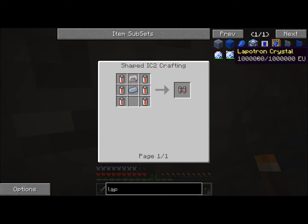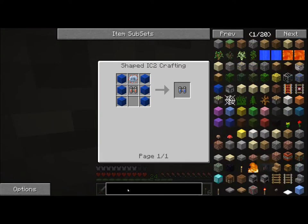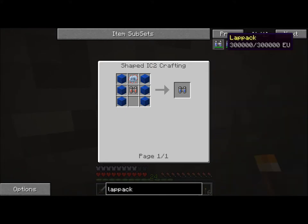Oh, it's a bat pack and a lap pack. Yeah, those were what I had — which is 300,000 for the lap pack. I don't actually know how much for the bat pack. The bat pack is 60,000, right? And then the lap pack is 300,000, which is five times as much. And then the advanced lap pack is one million, which is about three and a third times as much. And then this one is 10 million, which is obviously ten times as much. So 10 million EU is pretty much enough to do whatever you want.